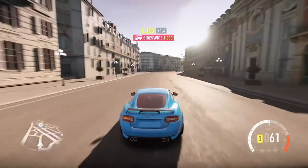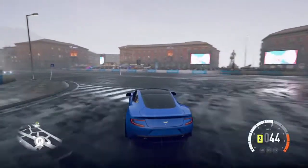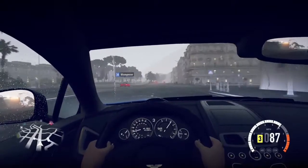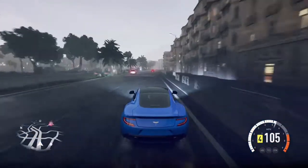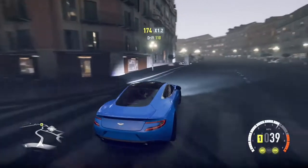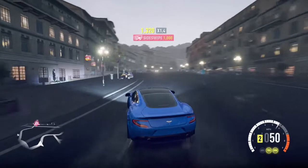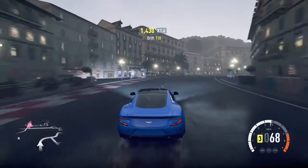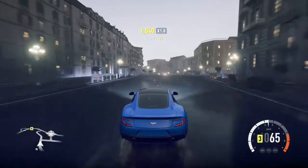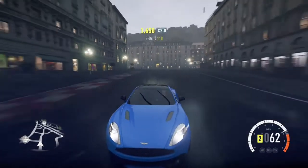Let's move on to number four. For number four we've got the Aston Martin Vanquish. This is probably the best looking car I'm going to show you today. It is probably just as fast as the Jag, but it costs two and a half times more — 253,000 credits, though I got the 10% discount so it might be a bit more than that.